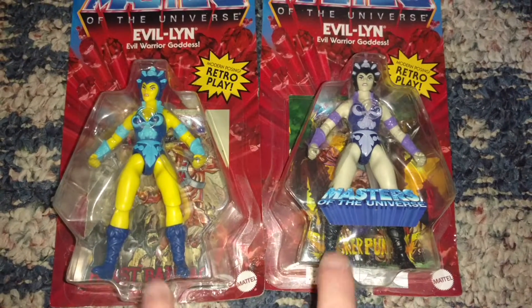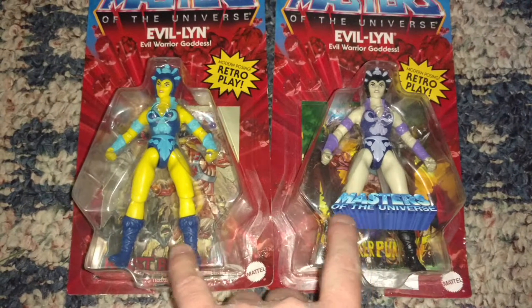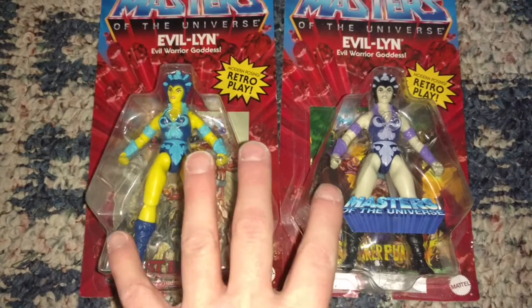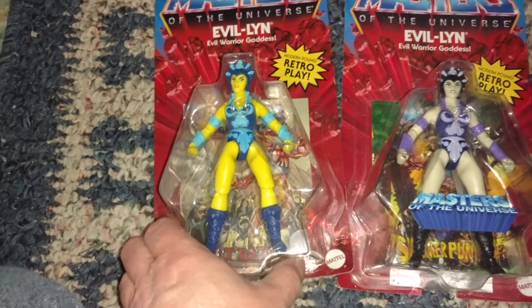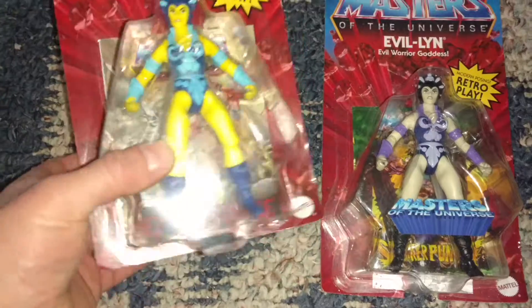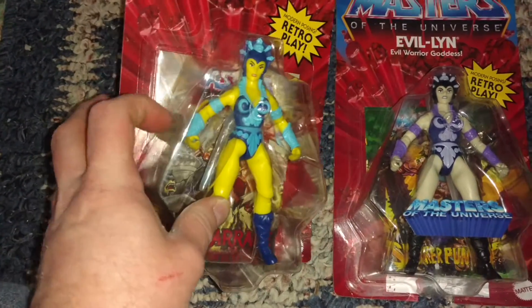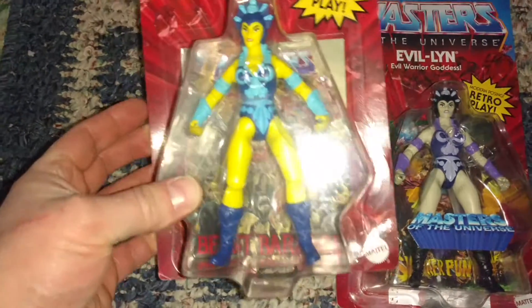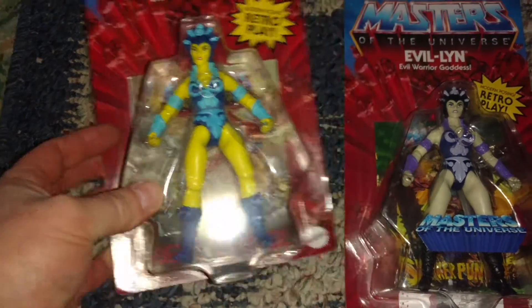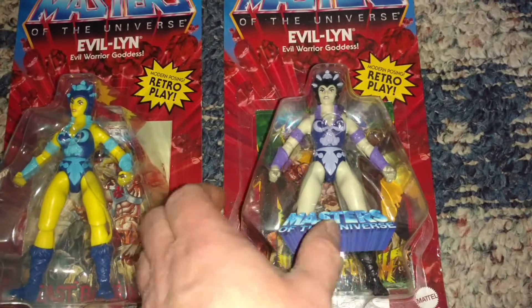A friend of mine asked me to compare some of these big Masters of the Universe figures. I'm going to start with Evil-Lyn. Here is the first version — as you can see, it's kind of a light blue and dark blue outfit, and over here is a purple